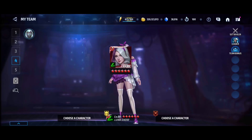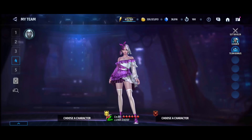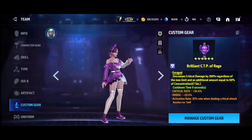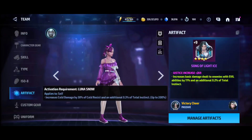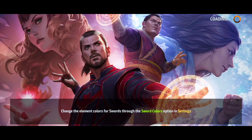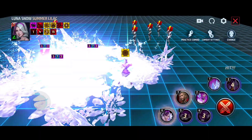Hey guys, welcome back to the channel. I wasn't really gonna do this Luna video right now, but I got a really good score using a different rotation than last time, so I thought I would share this rotation and run with you guys. I hope this video helps you score more. It's gonna be for Alliance Battle Legend — I'm not sure if it's gonna work for ABX, so I'll post on that later. This is the max build Luna I showed you before, but the rotation is the main deal. You will definitely score higher than what you were getting before.